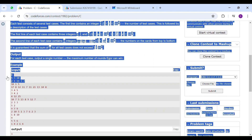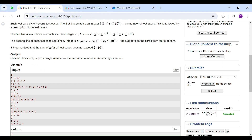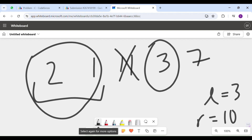Let's take the first test case. It has cards 2, 1, 11, 3, 7. If you first take 2 and 1, their sum is between L and R. L is 3 and R is 10, so this is your first win. Now 11 is more than R, so you don't take it. 3 is in between the range, so that's our second win. And 7 is also inside our range, so that's our third win.